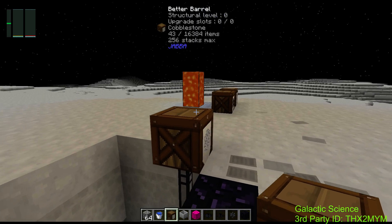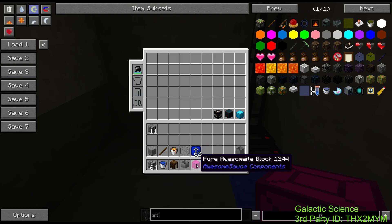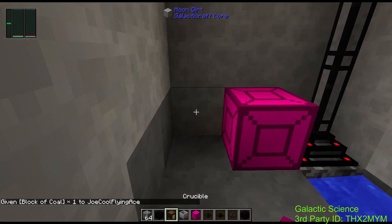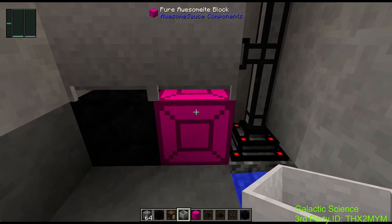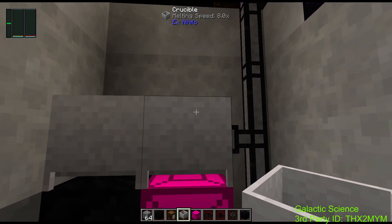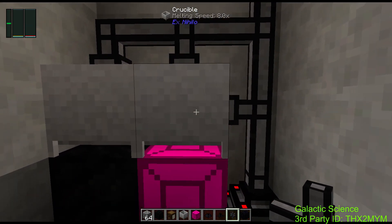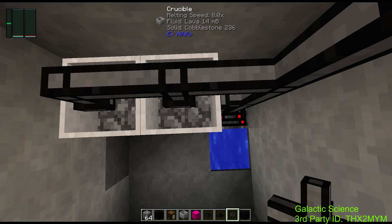Now the next thing you want to do is convert some of this cobble into lava. You can use an awesomite block or a coal block — I'll grab one of those. Awesomite block goes here and a coal block goes back here. Now throw a crucible on each one. As you can see, the one with the awesomite block is at eight and the one with the coal block is one. If you follow the quest book it'll tell you these things — took me a while to figure it out. Then just throw some cobblestone input in there and eventually you'll get lava.